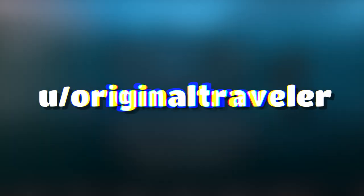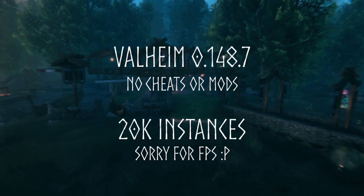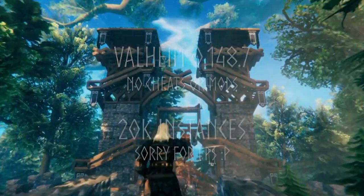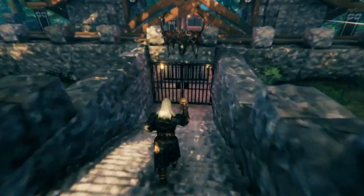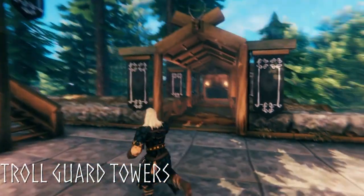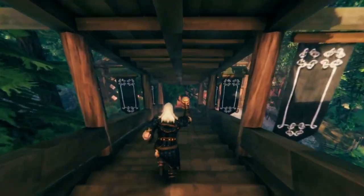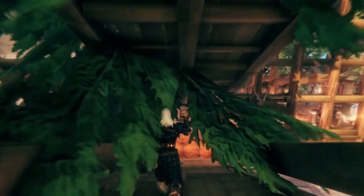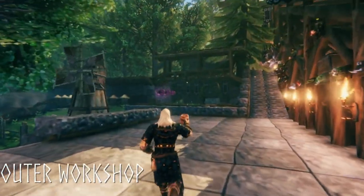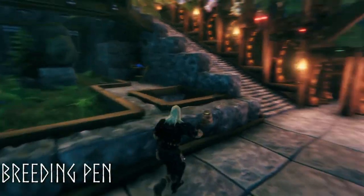Coming in at number one, we have Stony Point posted by user Original Traveler. Much like another entry on the list, this is a full YouTube video about five minutes long, so I'll be linking it in the description. You come in through the gates and what they call the troll guard towers — already big and beautiful work. Very ambitious, looks like a black forest biome with a lovely open integrated feel, an inner workshop and library.